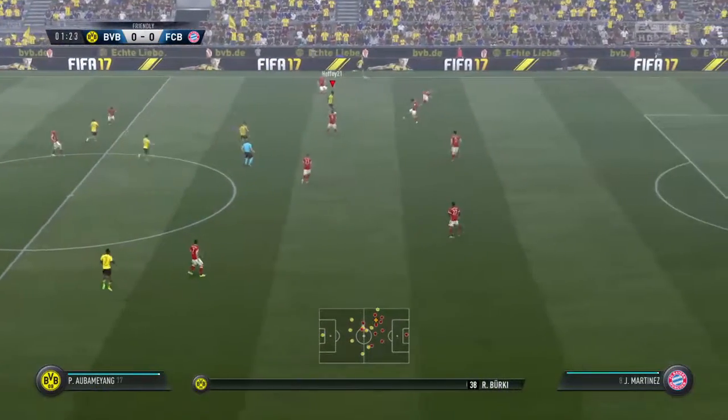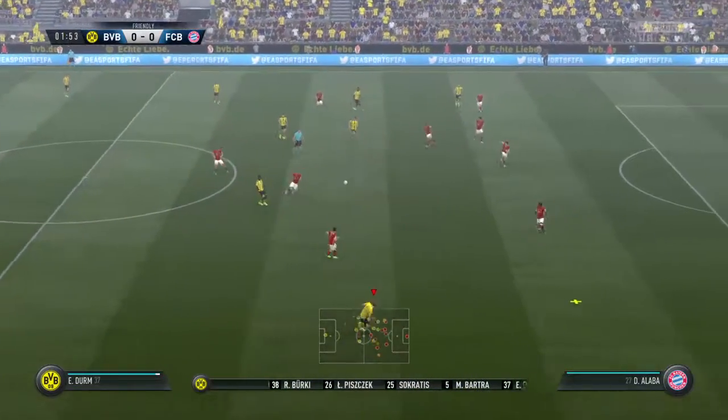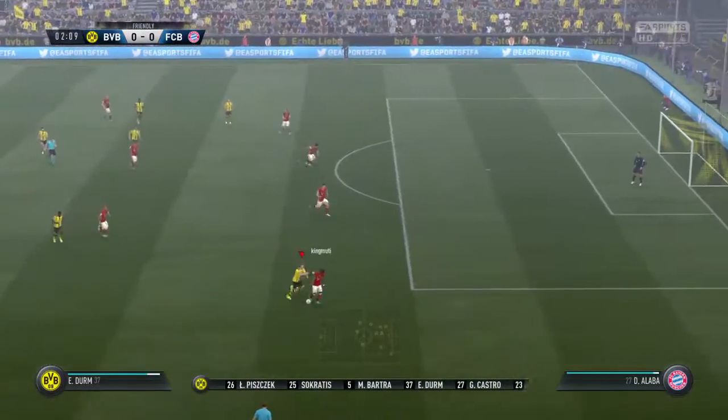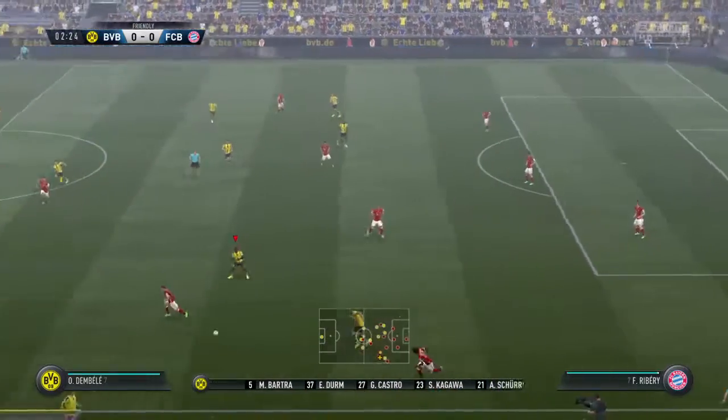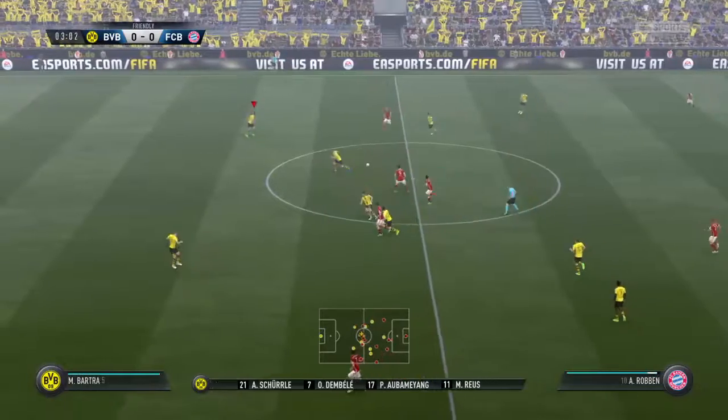This is the Borussia Dortmund line-up. In goal, Roman Bürki. Socrates Papastathopoulos starts alongside Marc Bartra, the heart of defence. Marco Reus plays alongside Ousmane Dembele in midfield. And today it's just the one striker in the side.